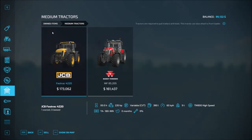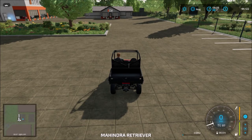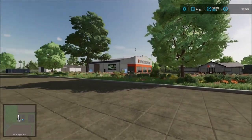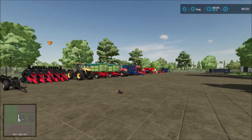In the garage we get two medium tractors, a harvester, trailer, corn header, stone picker, mulcher, roller, planters, seeders, power harrows, disc harrows, cultivator, plow, sprayer, fertilizer spreader, header trailer, and wheat. You just come here to the vehicle shop and get what you need and start farming.